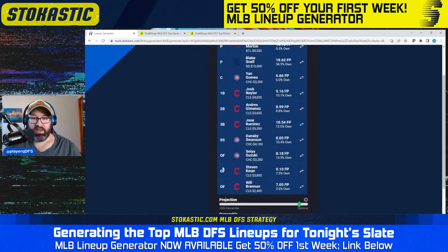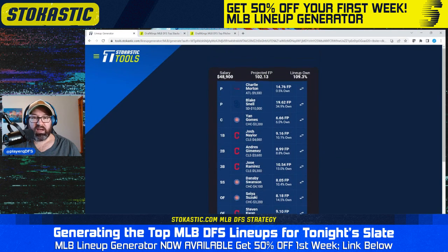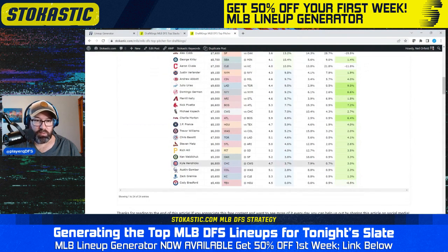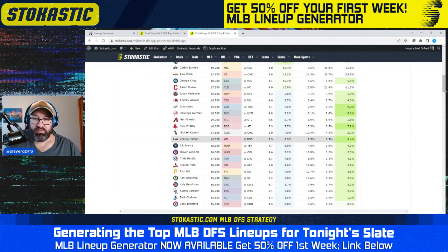The second lineup is a 5-3 Guardians Cubs stack with Charlie Morton and Blake Snell as the pitchers — completely changing everything here. Charlie Morton coming in under 1% ownership. I'm not sure what's going on there; I have not looked into the situation for Charlie Morton as to why he would be getting such low ownership. So we've got Morton and Snell in the top pitchers tool. Snell second overall with a 21% chance of being a top two pitcher. Charlie Morton is kind of middling with a 7% chance of being a top two pitcher at 0.5% ownership.